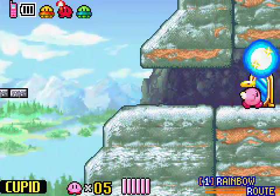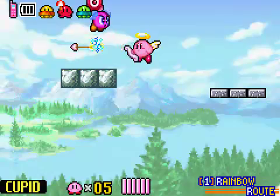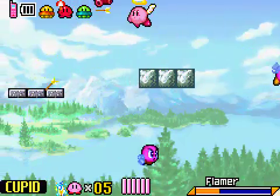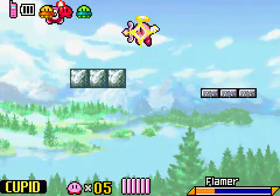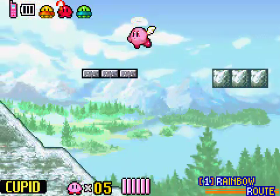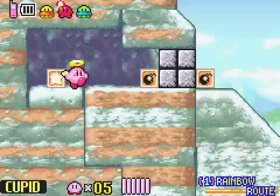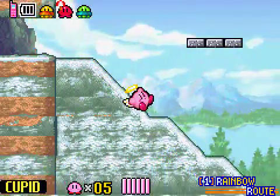Up here we have another path. This one leads to Mustard Mountain, but we're not gonna go there yet. We will go everywhere eventually — planning to 100% this game. And over here we have a secret path to another part of Mustard Mountain. Remember all this for some other time.